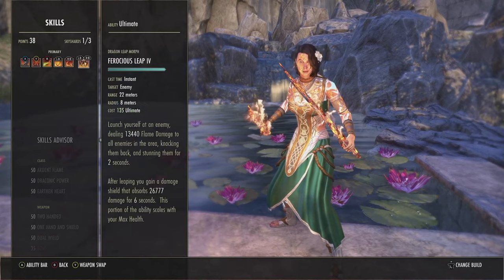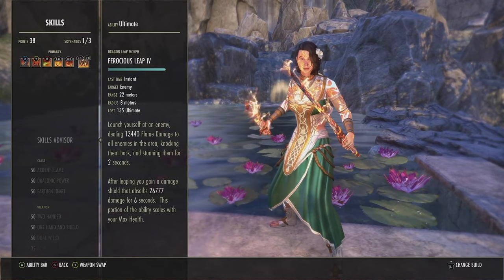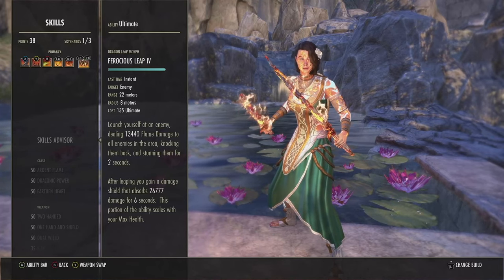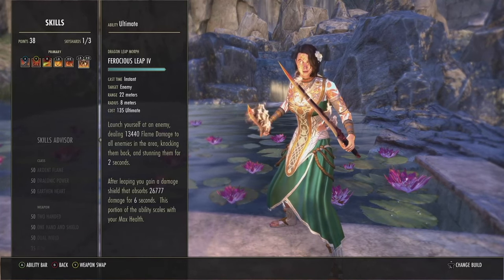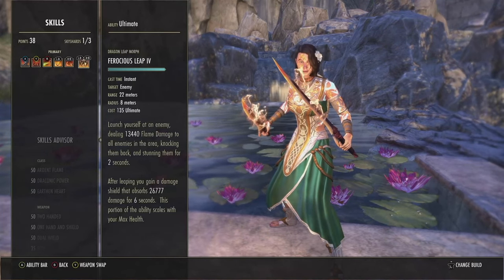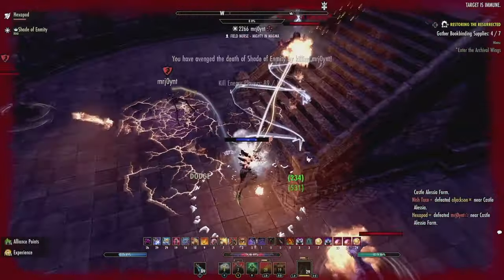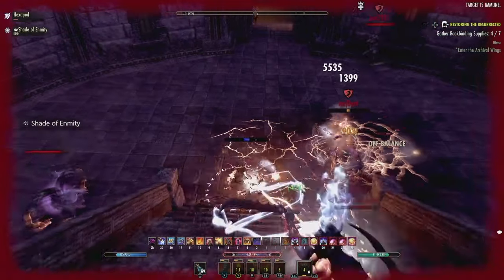For our ultimate, Ferocious Leap — this is the bread-and-butter ultimate of DK. It's one of the last remaining instant-cast ultimates; every other ultimate now has a cast time. It does crazy damage, knocks back the target, and stuns them for two seconds. This morph gives you a shield equal to half your health, which opens up so many combos. As you can see in this clip, without that shield I would have legitimately died — that shield kept me alive and let me go for that kill.